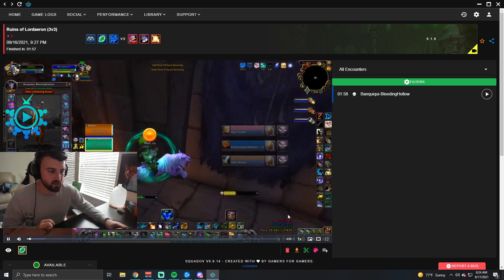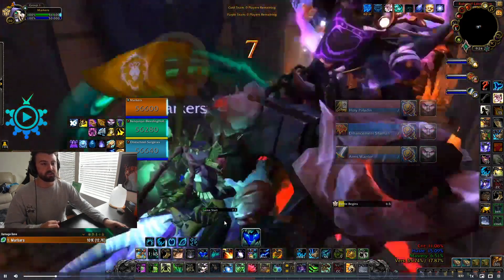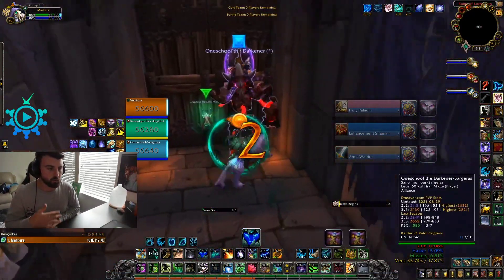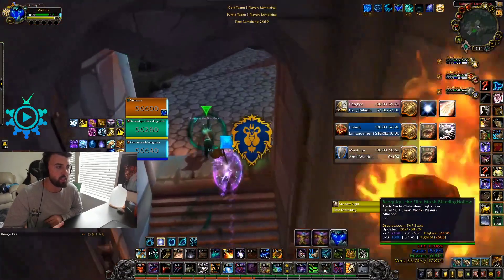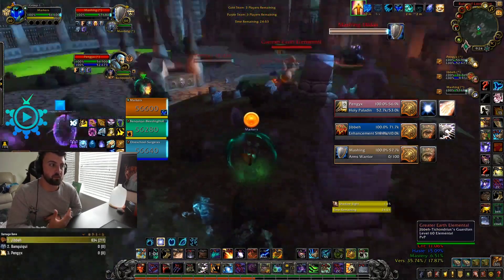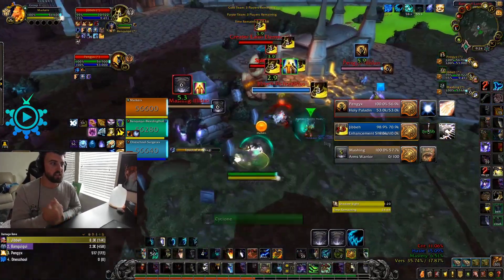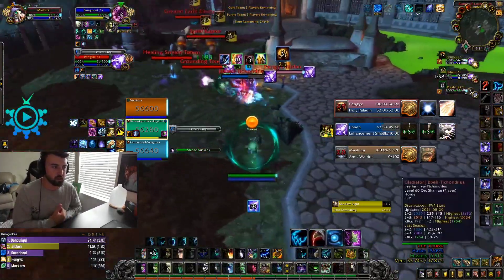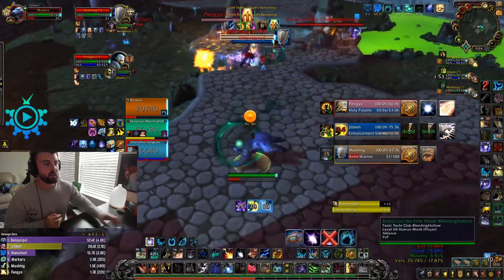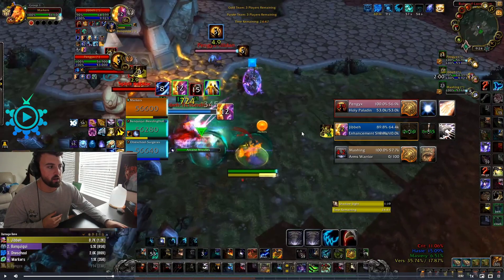Okay this is against enhance and warrior again — same comp — and you can see a lot of the same issues happening. Positioning and being aware of your role in the comp is a big deal that comes with time. In this comp I need to be getting clones — this is not double melee where I just sit back and hot. I need to be active on clones offensively and defensively. We get a good opener — mass invis, he sheeps the healer, I clone the off-target, we get the shaman's trinket right off the bat. But I should have cloned off his poly — he doesn't have shear or grounding.